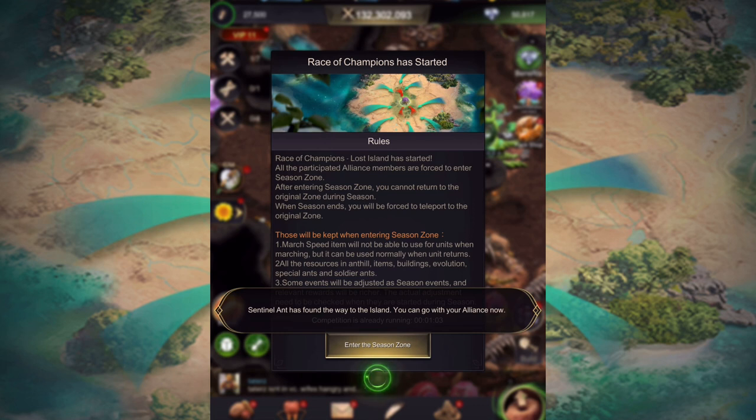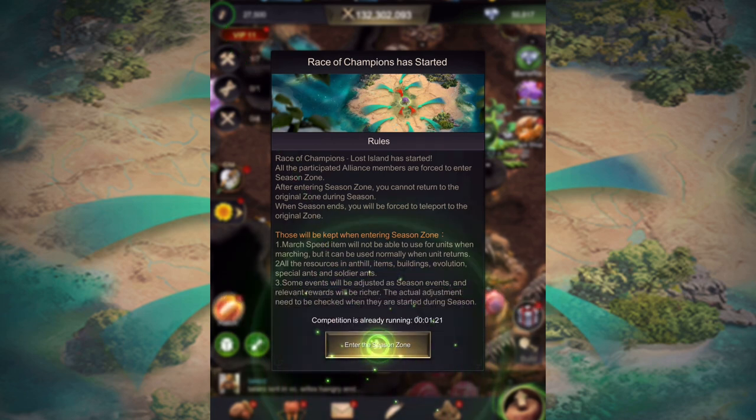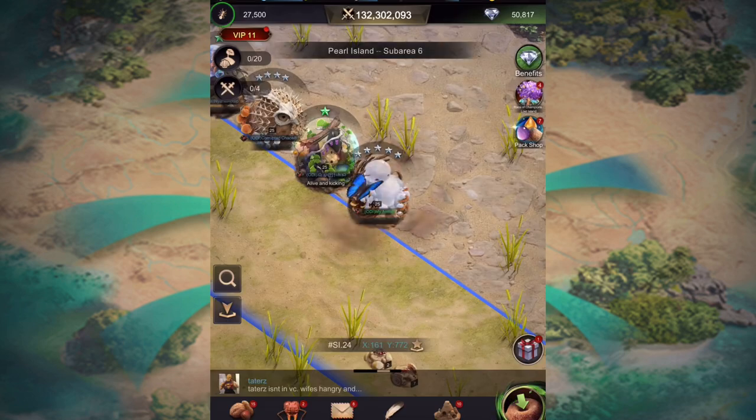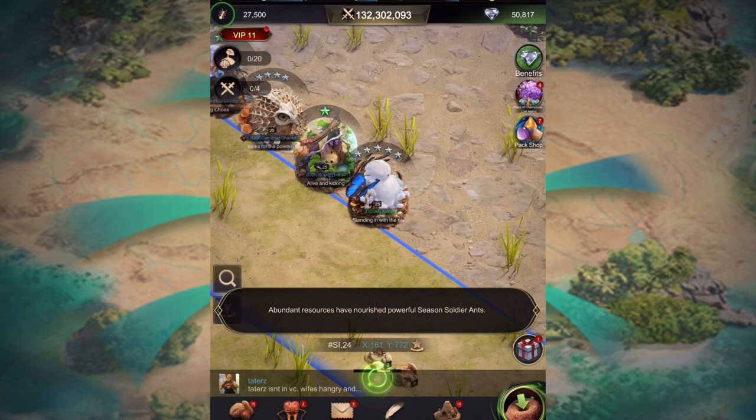Hello guys, welcome back to my channel. I'm here ready to start the new event Racer Champions. When I log into my account this screen comes up, so I'm just going to press this little thing that says 'enter the season zone' and we're going to go in. I just want all you new players to understand it is overwhelming, there's a lot of things to do, but I'm going to go through with you really simply what you need to do when you first get there.